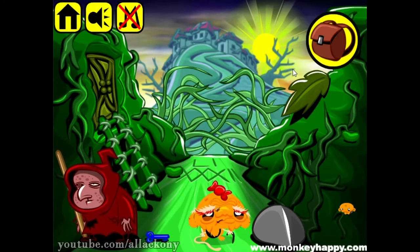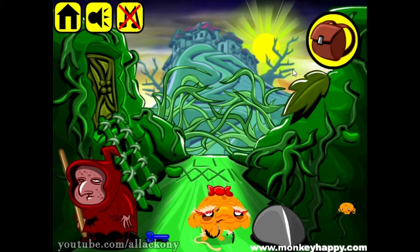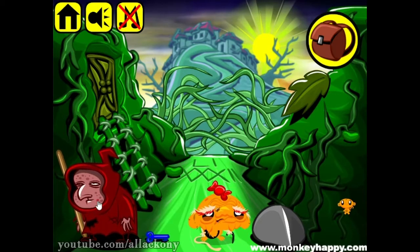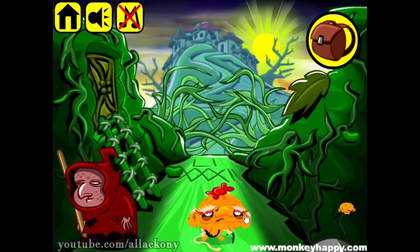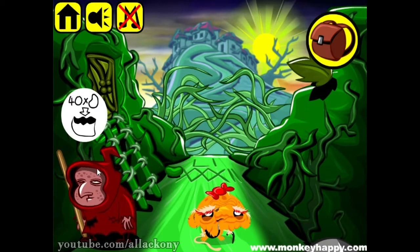Hi guys, welcome back to the channel. We are about to start passing to the next stage of Monkey Ghost Happy, stage 464. It's chapter 8 of four scrolls, a sub-chapter. We need to bring the rain on the village and we need to solve some clues. This old woman wants two beans and we somehow need to manage it.